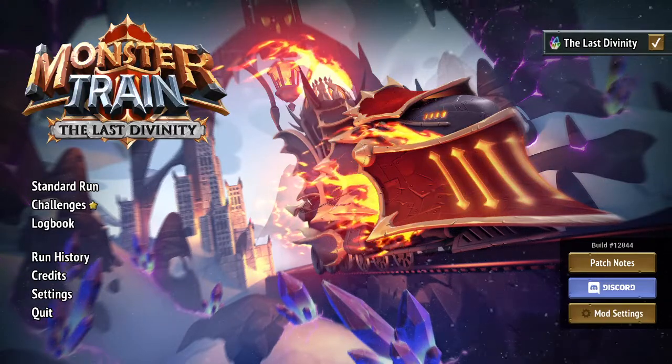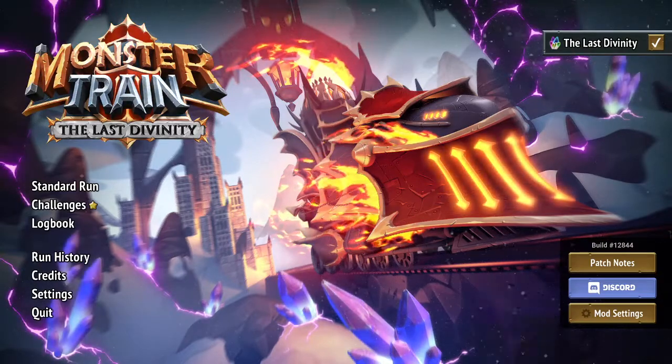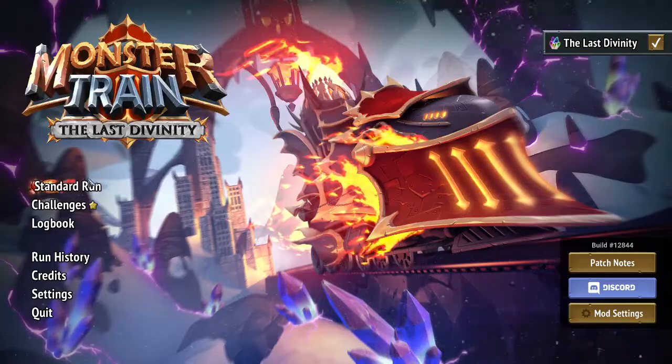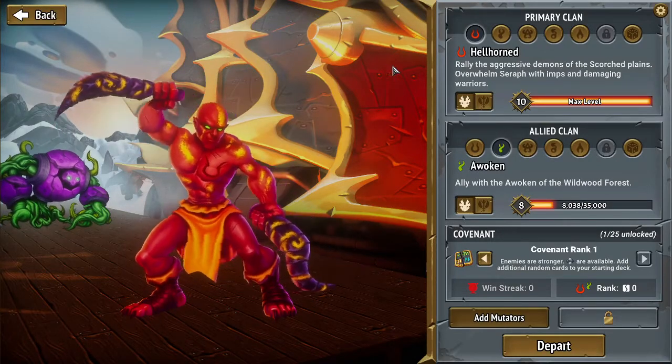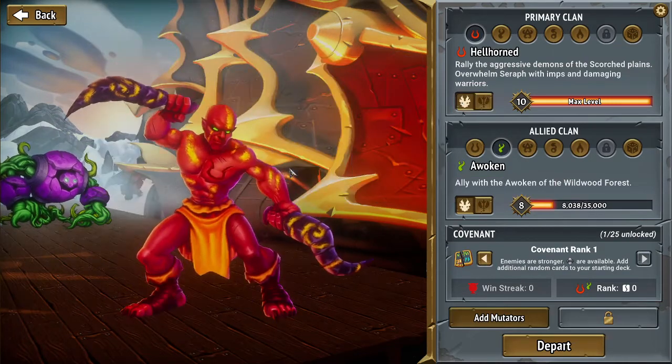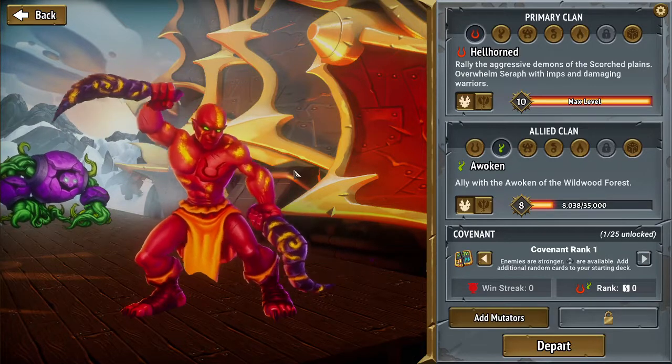With all of that said, let us make sure that everything is tickety-boo and let us start with Monster Train. We're gonna do a standard run. I've been playing this game a fair bit recently. We're gonna play this fellow as my champion. We're gonna play with the Awoken as the background guys and we're gonna go with this.